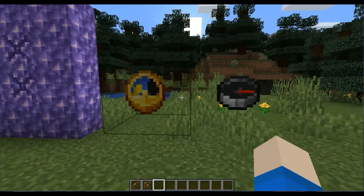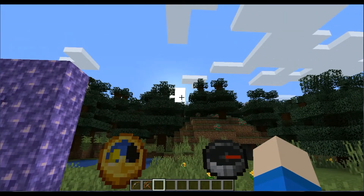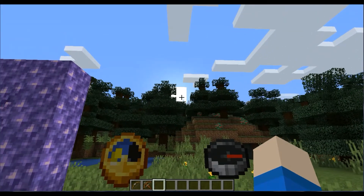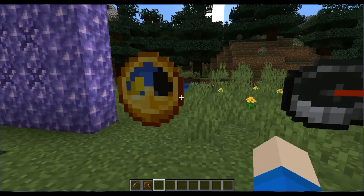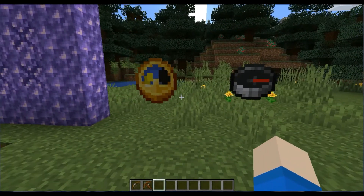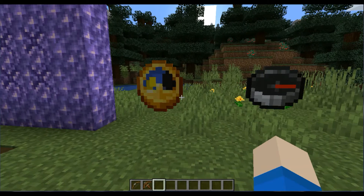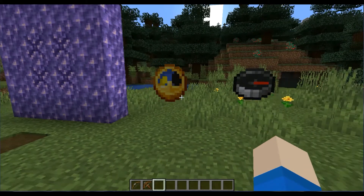Here's the clock and the compass. I did stop the day cycle, so the clock's not going to move or anything. But yeah, they look much more shiny, much more golden, much more — I don't know what the word for that is. They're really nice textures, a nice reboot for them. They just look really cool.